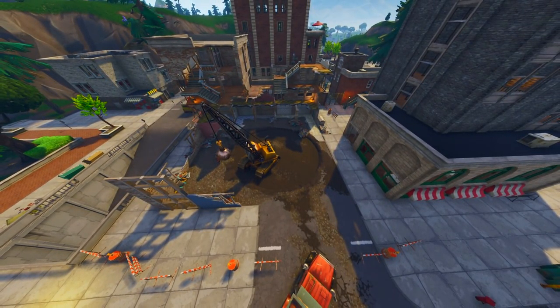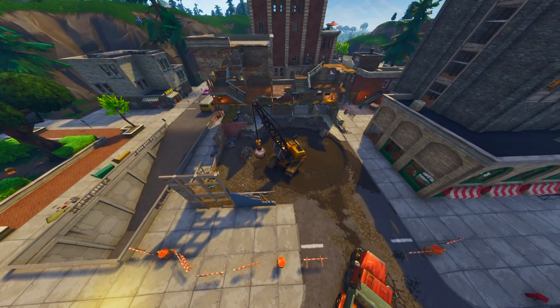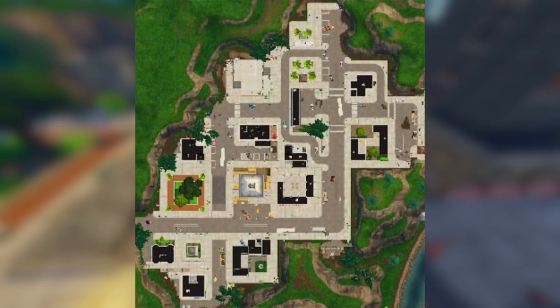Once this update happens, we're going to be able to see a lot more people building in Tilted Towers. So if you do not get a weapon at Tilted Towers and you see somebody with a shotgun who also has a lot of mats, you're going to want to run. Because knowing there's going to be a lot more wooden pallets at this building location, there are going to be a lot of tryhards there. Looking at the image, you can see it looks like a smaller building — it's not as big as the last one.